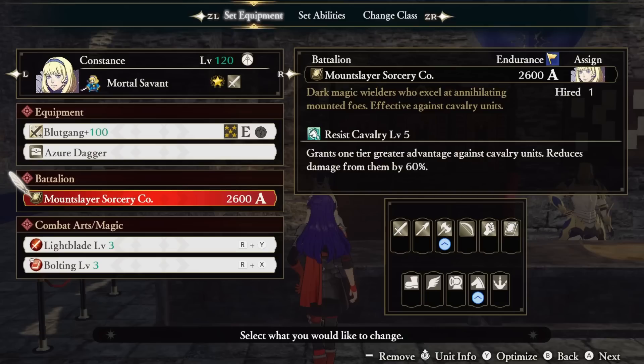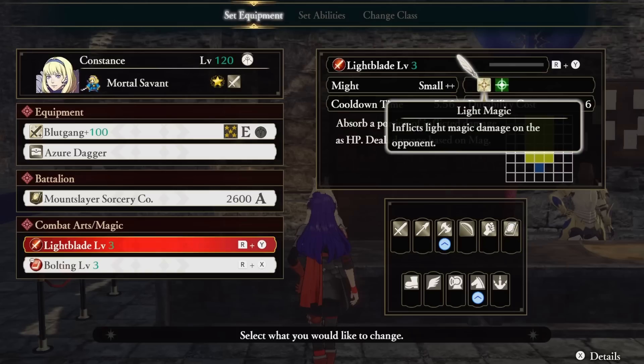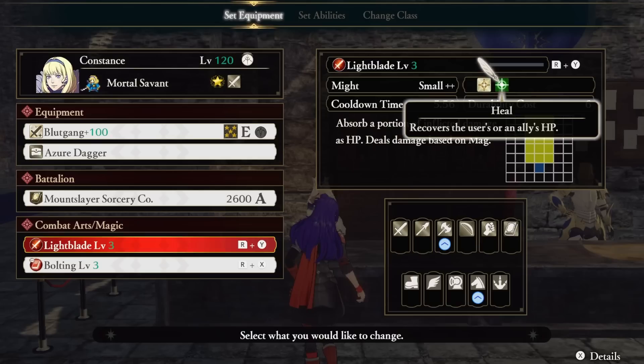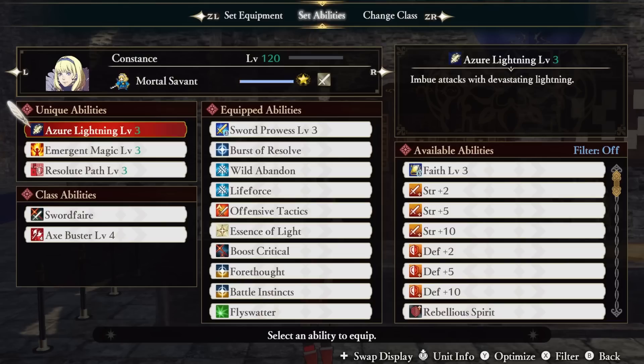Our battalion of choice is Resist Cavalry, since as usual they're the most common enemies in the endgame. We're using both a combat art and magic for this build — we're running Light Blade and Bolting. Light Blade serves as our heal, since Nosferatu is garbage: its heal is worse, it's harder to get past an enemy guard, and it's just bad, so Light Blade it is. As for our damage spell, we're running Bolting. Not only is Bolting one of my favorite spells, but you'll see in just a second that we're actually running both a stronger version of Light Blade and Bolting.